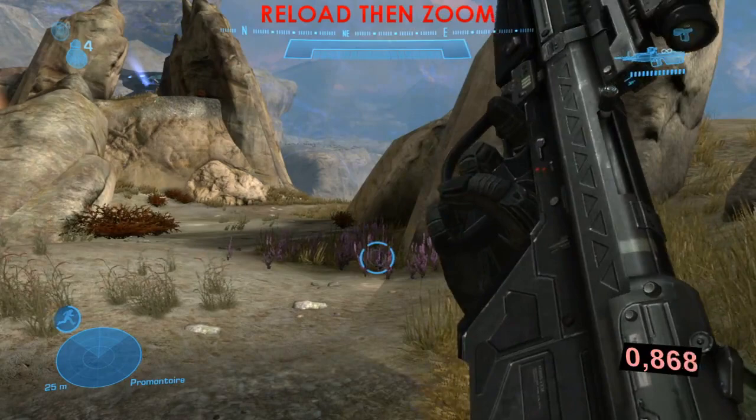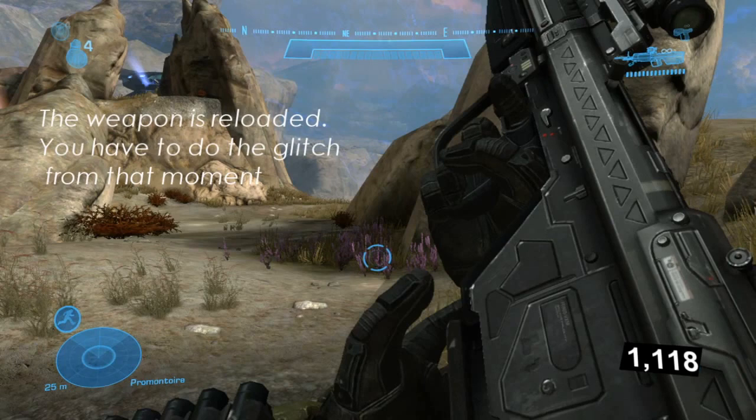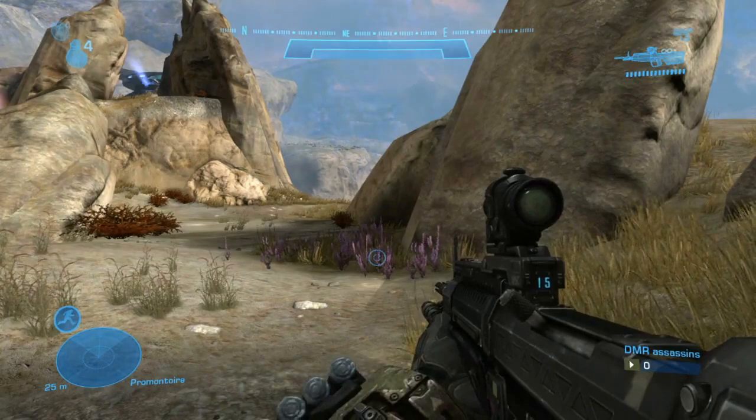If you don't have the ability to sprint, you can switch weapons twice as fast as possible — but obviously you need to have two weapons on you. Just after reloading, you can hit the Y button twice as fast as you can and it will enable you to zoom immediately.